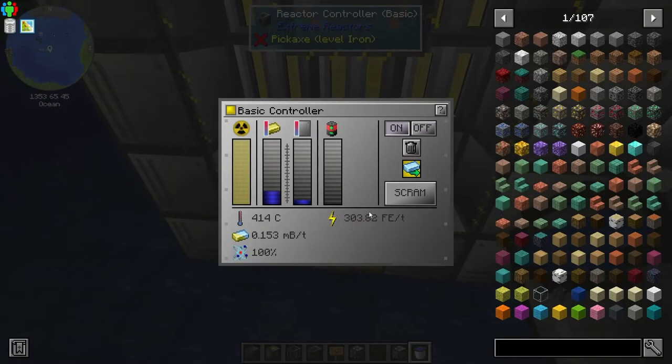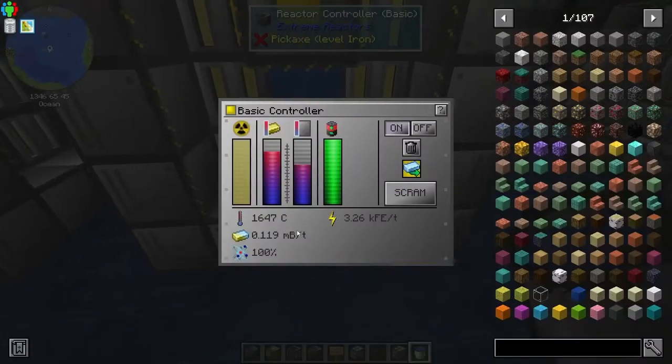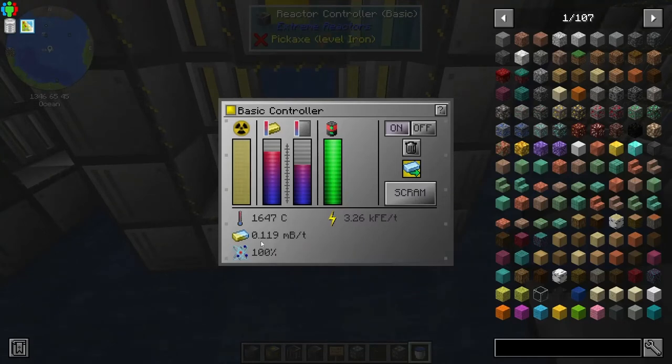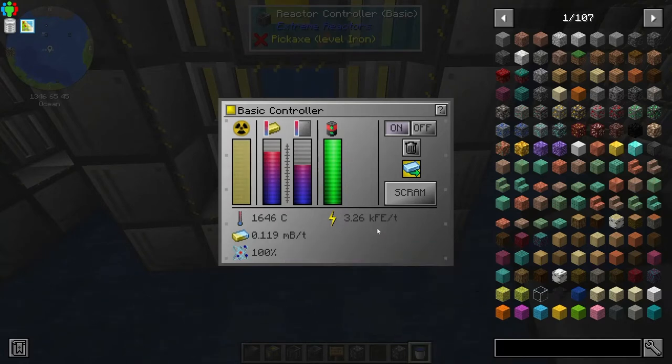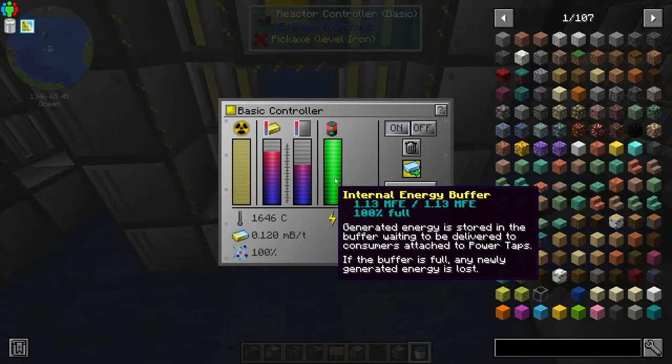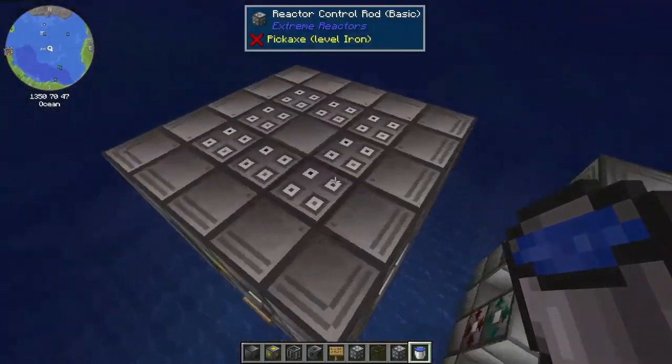So what does this one do? It's definitely doing more, but it's also a lot hotter — 4.2K FE. That's pretty significant; that's an extra thousand FE a tick. But what about the consumption rate? 1.9. It is not quite as efficient as that, and I'm using more fuel, but it is definitely more power — but I would think so because it has more fuel rods. There are only five in this setup, but there are eight in this one.